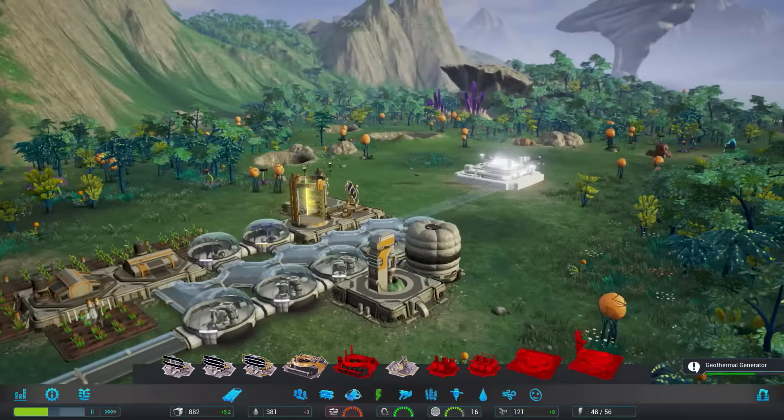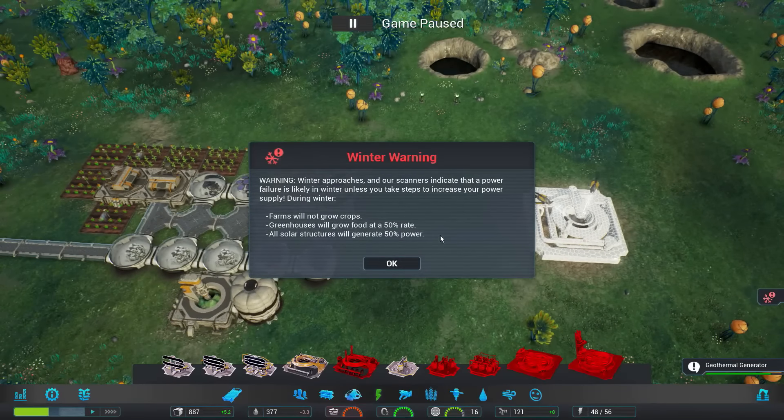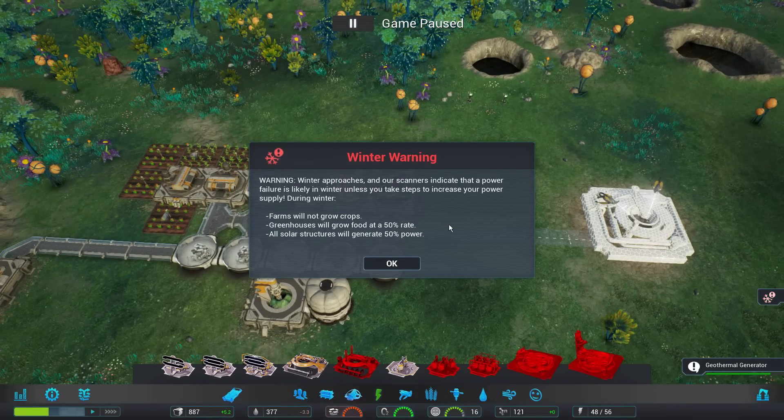Winter warning! Winter is coming — we had to get our Game of Thrones reference in there. Winter approaches and our scanners indicate that a power failure is likely in winter. Farms will not grow crops, greenhouses will grow food at 50% rate, and all solar structures will generate 50% power. So probably a good thing we actually got that upgrade to the solar panel.